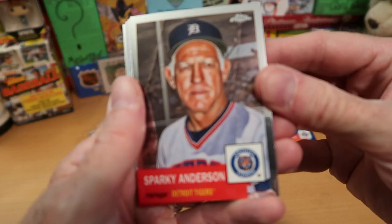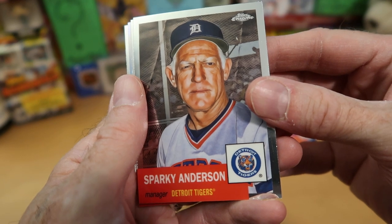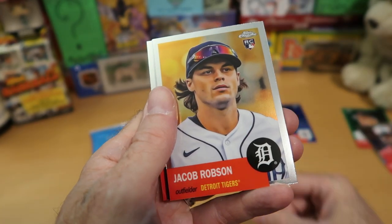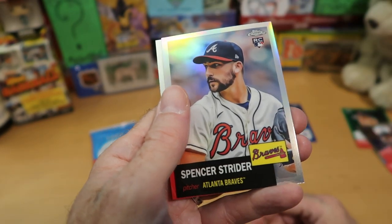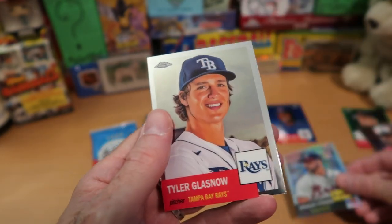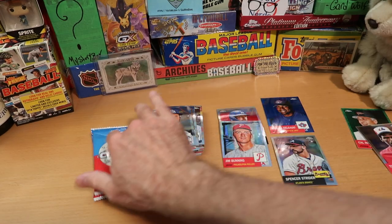Sparky Anderson — another manager card. We got Earl Weaver and Sparky Anderson out of this. That's about as happy as Sparky Anderson ever looks — he's really feeling glee in that picture. Jacob Robson from the Tigers. Spencer Strider — nice rookie card there. Remember, this is a 2022 product, so that's actually a pretty nice card. And Tyler Glasnow looking delighted to be on a baseball card, as all players should.